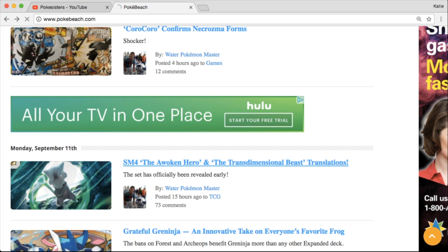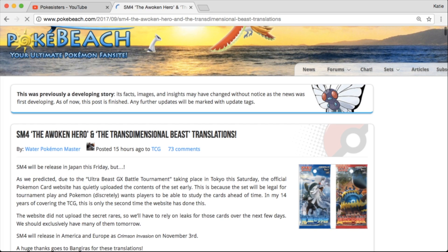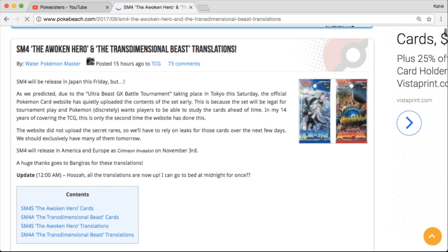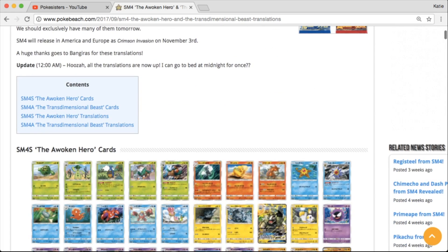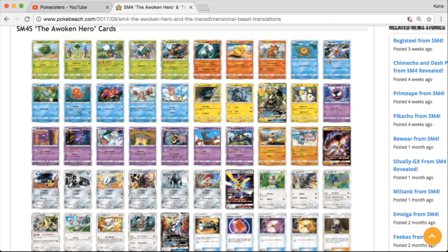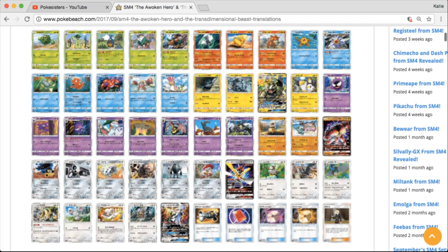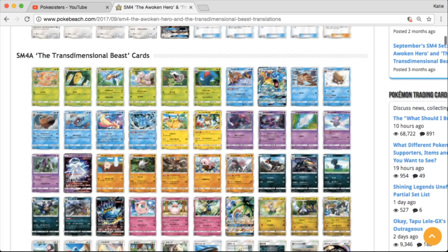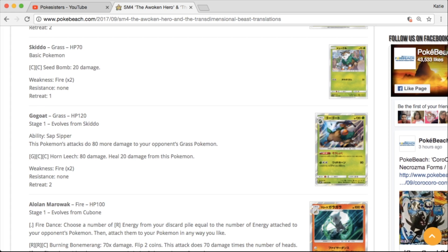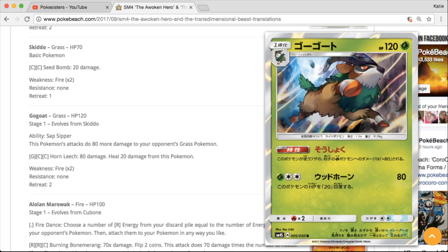First off, we're going to look at the Japanese Crimson Invasion set — their Sun and Moon 4, Awoken Hero, and Transdimensional Beast. We're not going to go through this in too much depth, but this is basically going to be our Crimson Invasion. Most or all of the regular set has been kind of leaked and revealed, so I'll just point out cards that I personally like. Feel free to go to Poke Beach and look this up yourself if you're more interested.